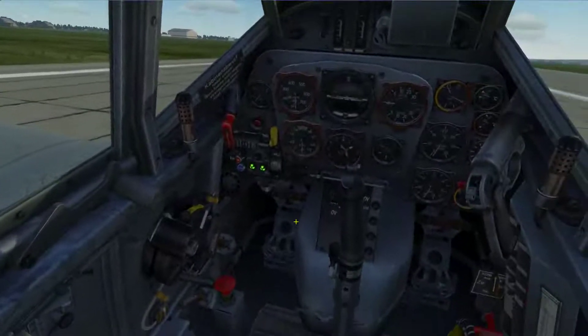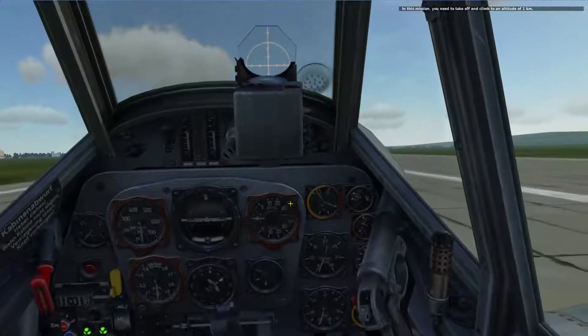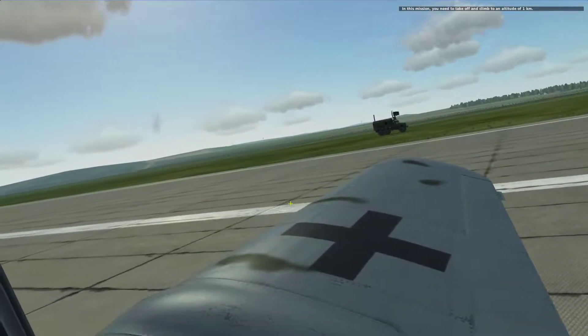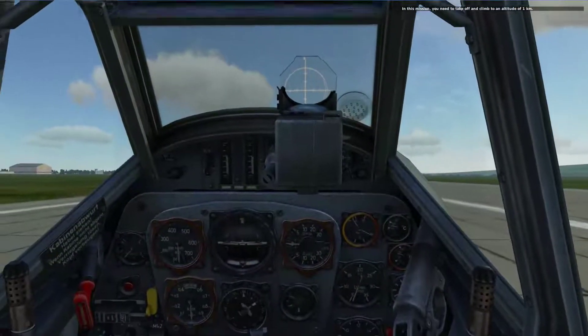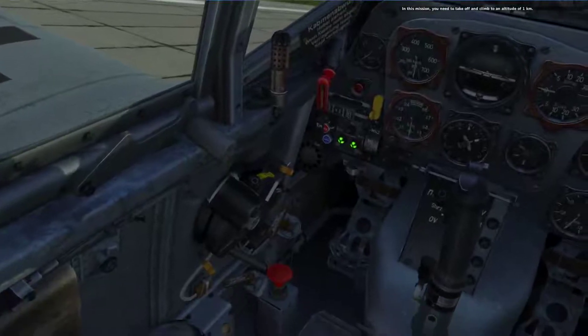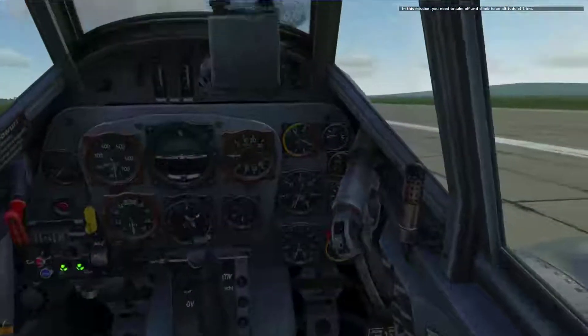Let's wait for the narration — I'm sure it's going to kick in. In this mission, you need to take off and climb to an altitude of one kilometer. Hopefully it doesn't give me a time limit. The BF-109 is notoriously difficult to handle on the ground and notoriously difficult to take off. A few reasons for that.